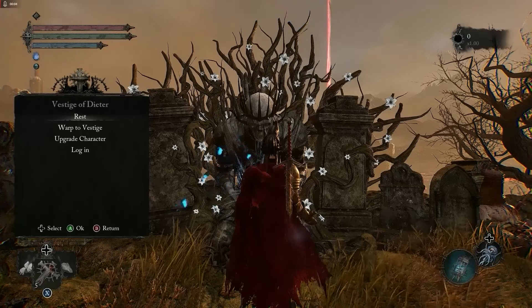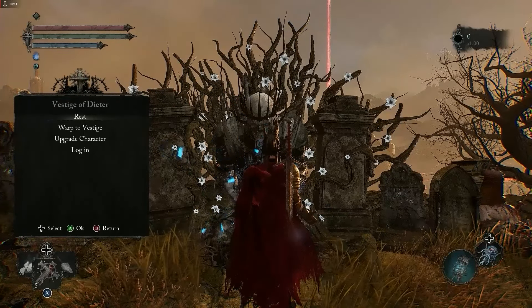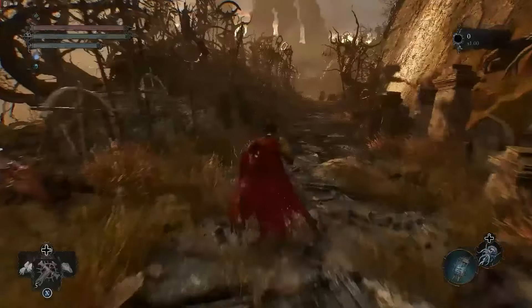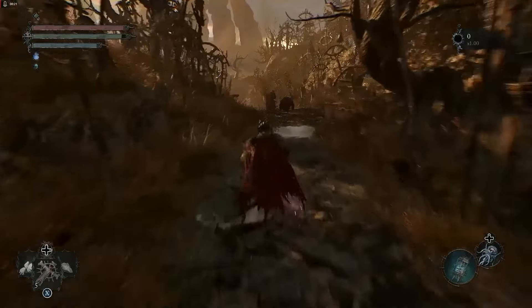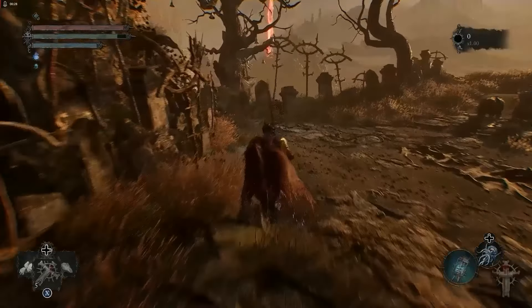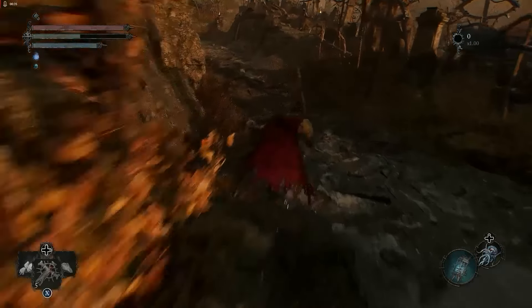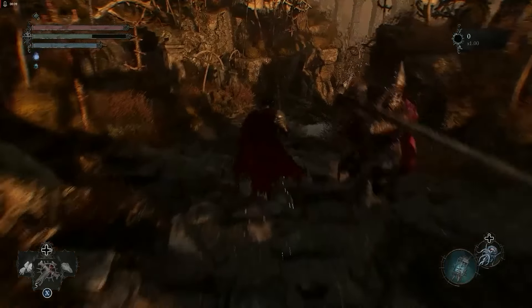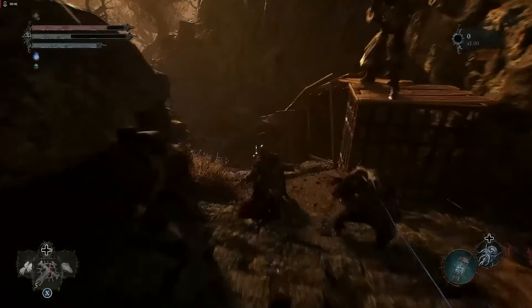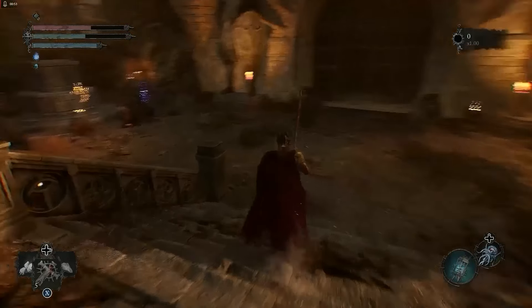Move to the left side and activate the Vestige of the After. Once you activate it, rest to get your health bar back up — that was the most difficult part of this video and you've already done it. Continue the journey heading straight past enemies, keep running, don't fight them. Beware of the arrow guys; move to the left side, cut your way through, and keep moving forward. Move down this hill and you'll meet the enchantress — don't fight it, just move past.